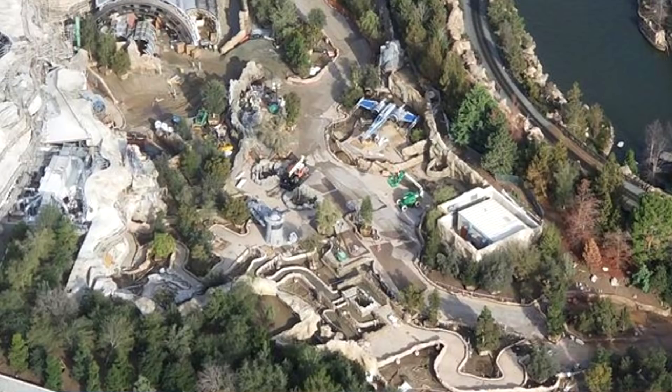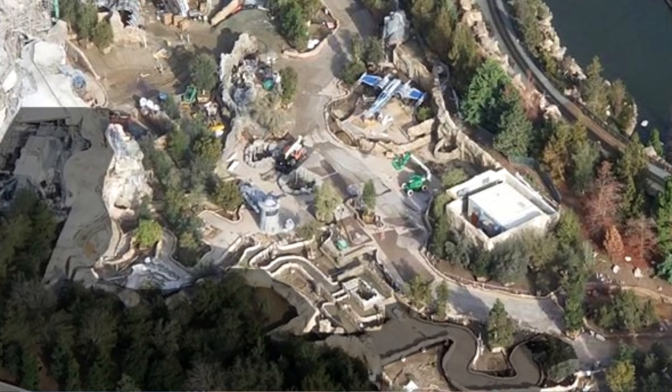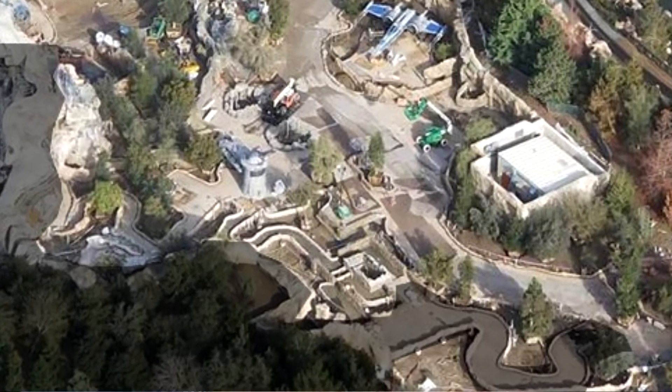The tracks lead us into the caves that we've been watching them construct. We find out that the Resistance has only just recently arrived in Batuu, though it's been inhabited for a while by the locals. Inside the caves you're going to find resistance tech, cables, and monitors, and it's these monitors that are going to allow us to follow the story as we make our way through the queue.